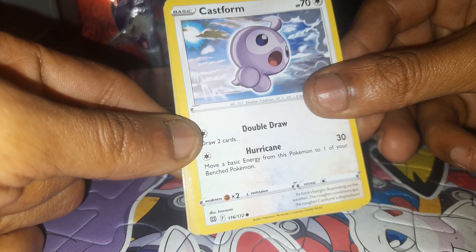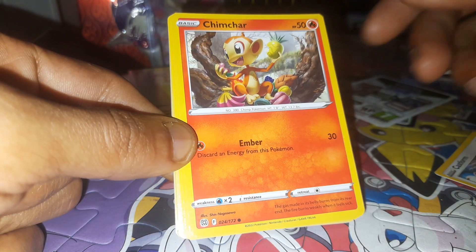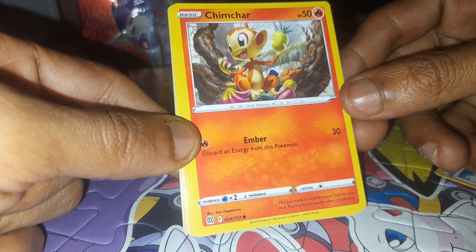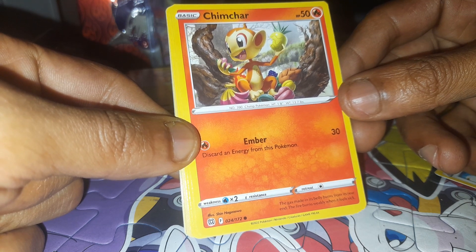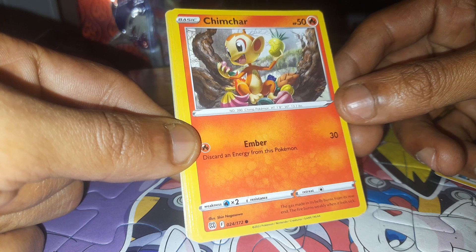Its form changes depending on the weather conditions. Next up, Chimchar with 50 health points, a Fire type Pokemon with a dex entry of 390, being a Chimp Pokemon with a move of Ember, 24 out of 172. The gas made by its belly burns from its rear end, and the fire burns weakly when it feels sick.